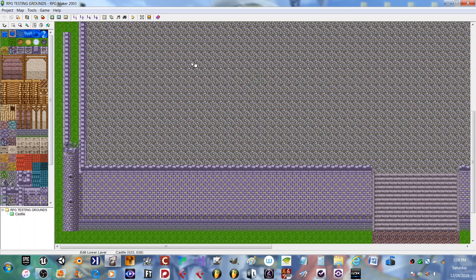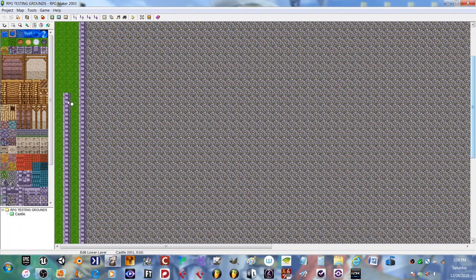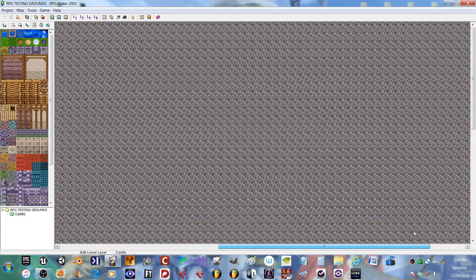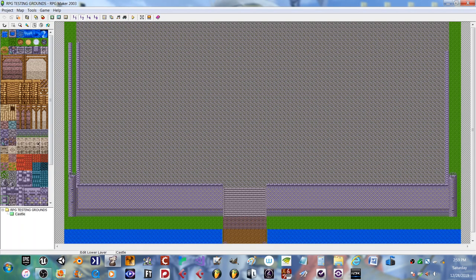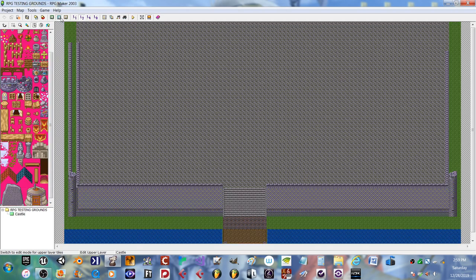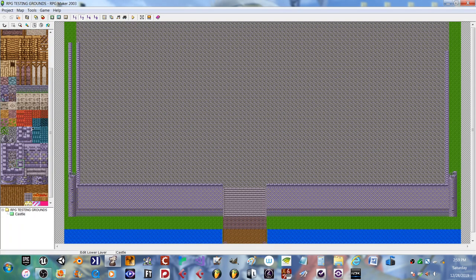Scale it up once again, drag and hold. Leave it until it reaches about there on either side. Grab this, put it there once again — right underneath, because it's a lower layer. You can switch and see how it looks between the two. It hides it nicely. Hold that — zoom it again so it has that look.